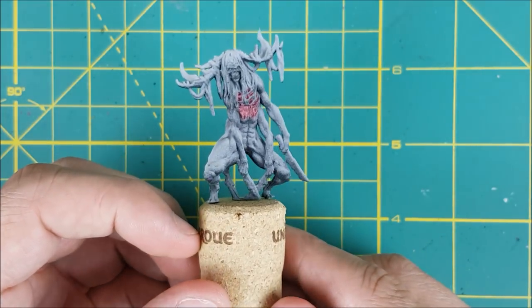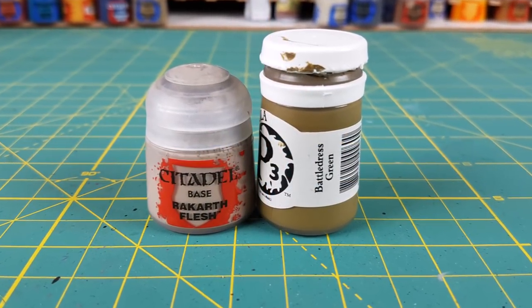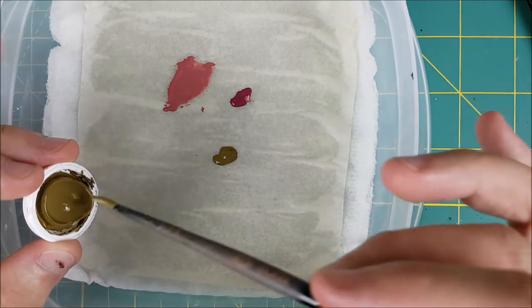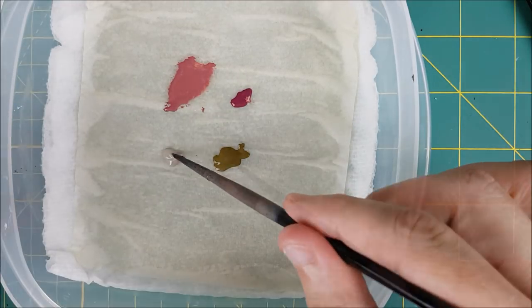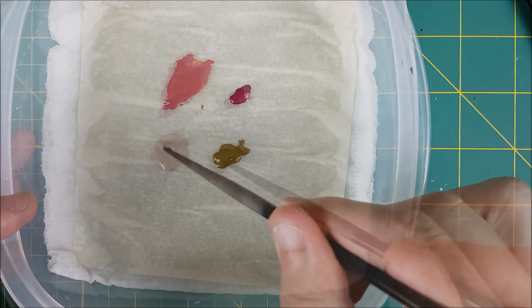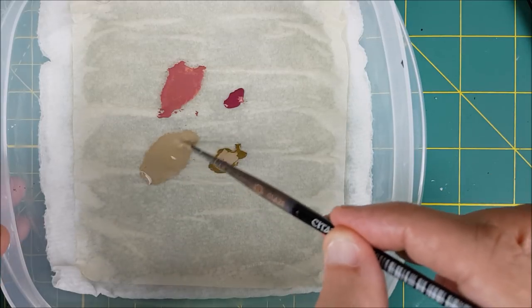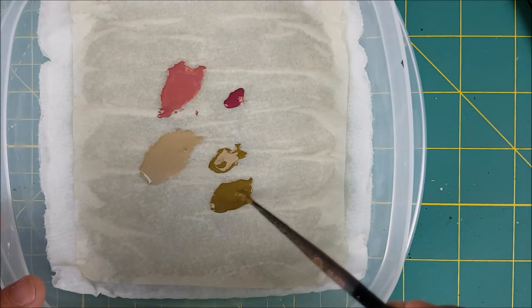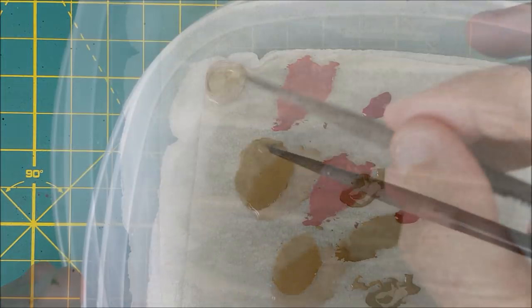Now that all the internal flesh is painted, I'm moving on to the skin. For this I'll be using Rakarth Flesh and Battledress Green to create three separate skin colors. The first is a slightly greenish Rakarth Flesh — about two parts Rakarth to one part Battledress. The darkest color is just pure Battledress Green, and the third color will be something in the middle, about two parts Battledress Green to one part Rakarth Flesh.